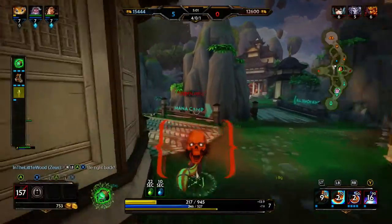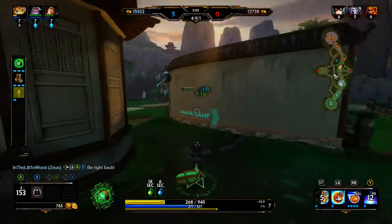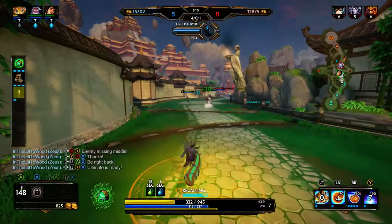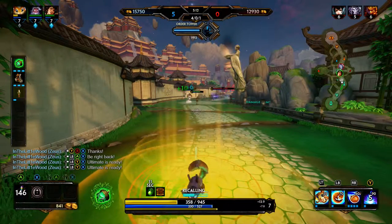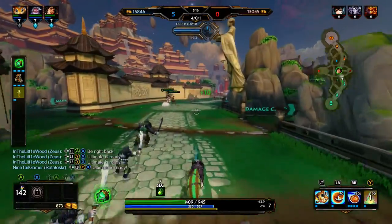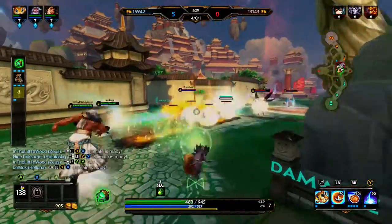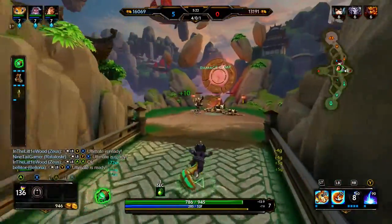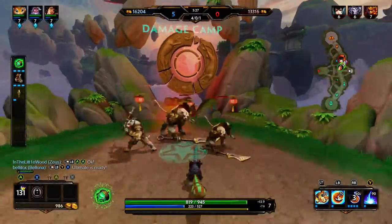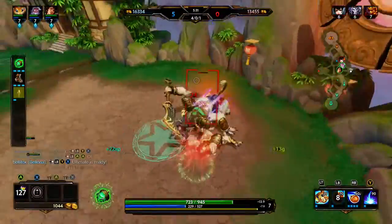They're just gonna go under tower, heal up, and I'm not gonna kill them. Okay, I am not very dead yet — I'm just gonna run, no looking back. I don't know why he went for Bellona actually — my ultimate's ready too. I'm just gonna heal off these minions. Look how much that heals you, dude — that's like 30 percent if not more. Ratatoskr could be so good.